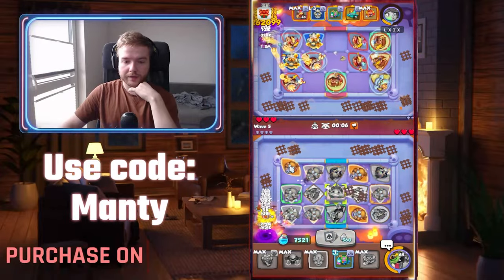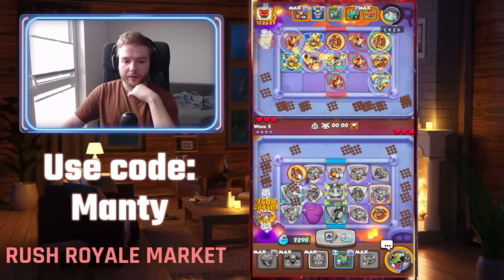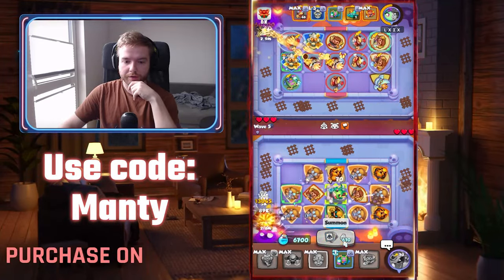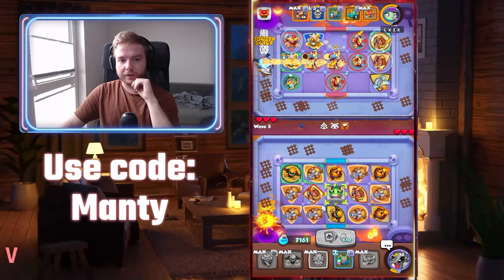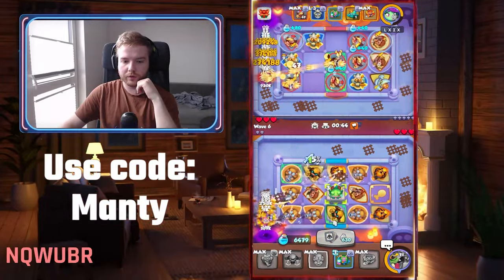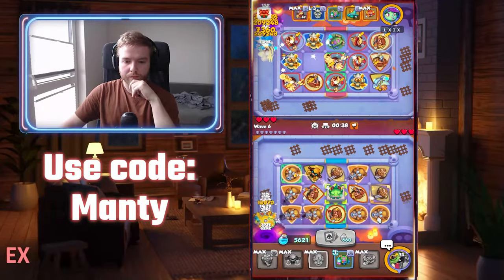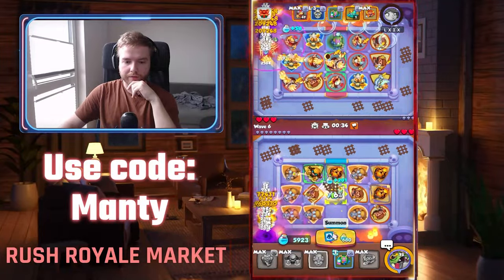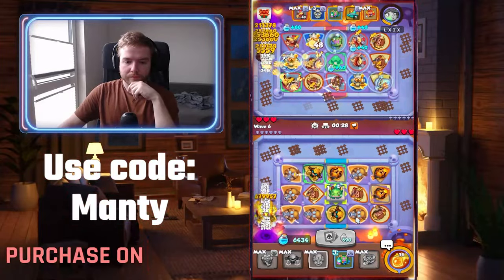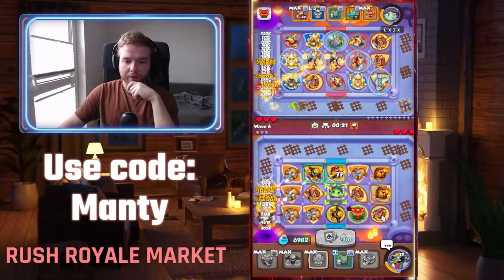Most players playing this deck just don't understand how it works — once the wave moves too far from the gate the damage drops. Tribunal is going to hit us but that's going to happen no matter what, so just focus on killing all the other units. I have lots of mana so I don't worry about summons. The bombardiers are keeping monsters near the gate even when I'm not dealing enough damage.